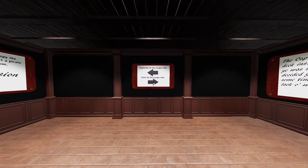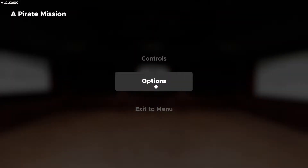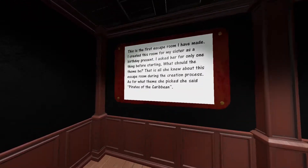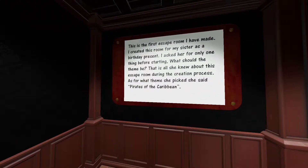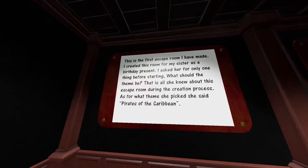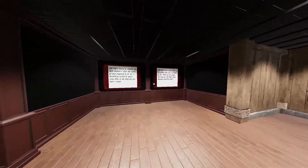Hey, how's it going everybody? Welcome back for another community room on Escape Simulator. This is a pirate mission, which I chose because when I was looking through, I read the description and the map creator actually made this map for their sister as a birthday present, which I thought was super cool. The sister picked the theme, which is Pirates of the Caribbean, and pirates is fun.